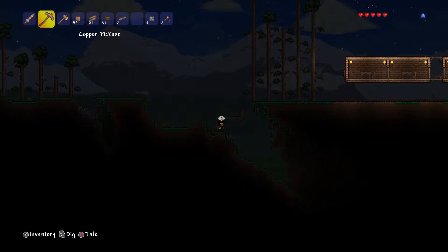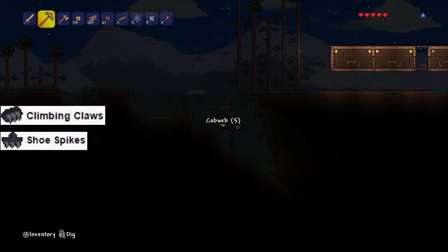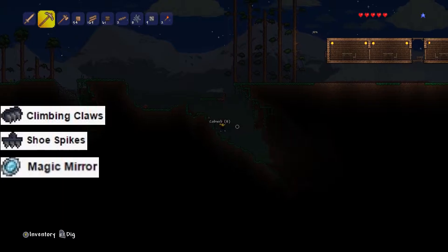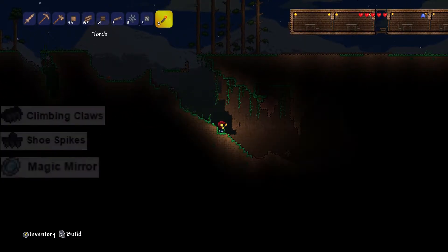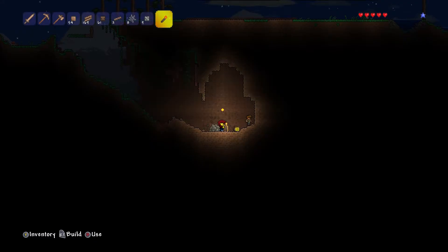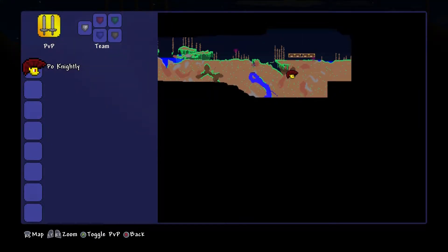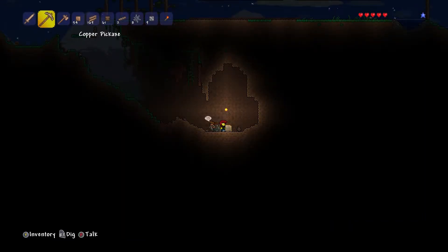I'm actually on kind of a mission. I'd like to find climbing claws, shoe spikes, maybe a magic mirror - whatever I can find down into the depths. I just looked at my map real quick and I'm going to dig straight down right here. And that's part of how it's a suicide mission.